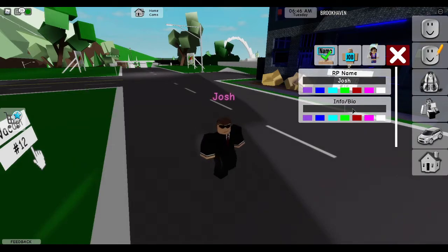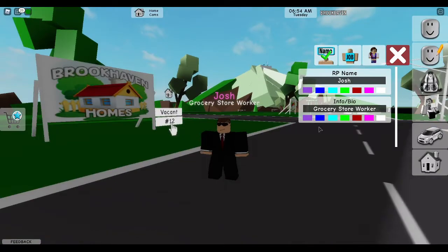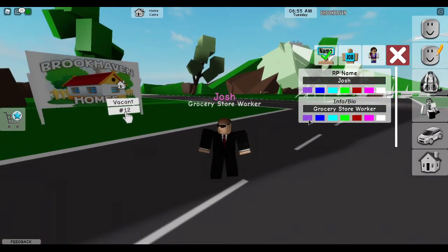For the info section, you can put things like where you work. I work at the grocery store, so I can put grocery store worker. Then there you go — it shows below, and you can change the color of that by clicking one of the colors below.